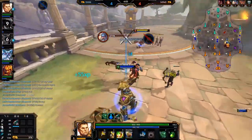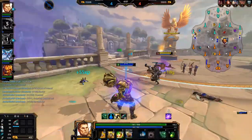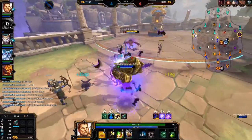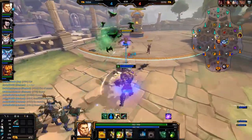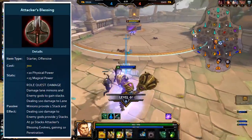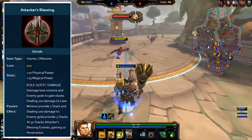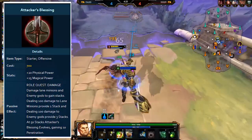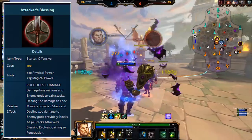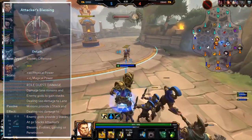Now for the three non-conquest blessings. Attacker's Blessing is the most widely useful of the three — it simply gives some power with a quest to deal damage to enemies, and on evolving it gains 10 penetration. This is universally pretty good on any god that wants to deal damage. If you're outside of conquest and want some aggressive early game stats, this is definitely your pick.